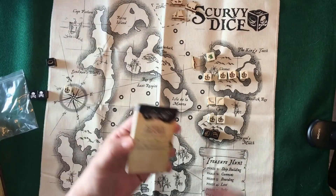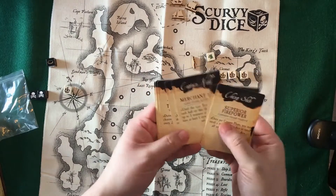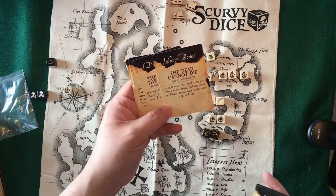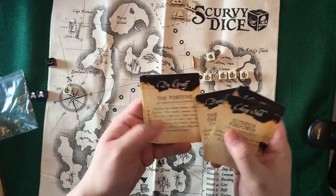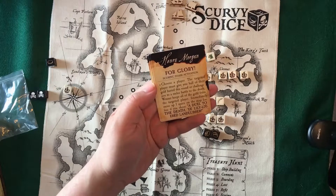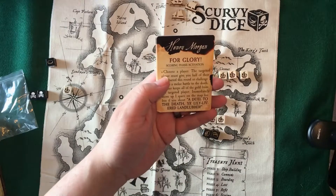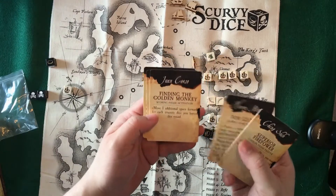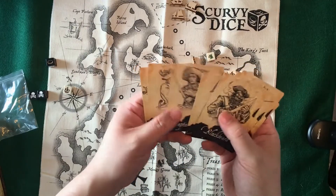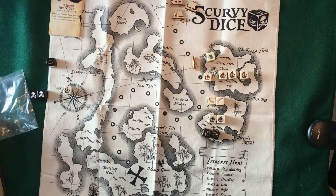There are optional pirate captain cards, and each one gives you a different ability. Like Johnny Bones — you can re-roll any destroyed dice after a melee battle. And Henry Morgan — choose a target player, who must give you half of their gold buried this round, or challenge you to a melee battle to the death. You do have to go 'a duel to the death, ye landlubber.' There are quite a few of them and the artwork is really cool — it fits with the theme pretty well. They're not quite balanced, but they add a little bit of fun to the game.